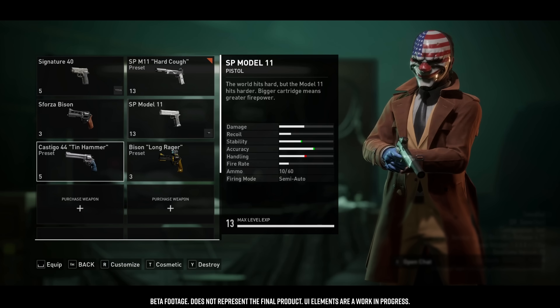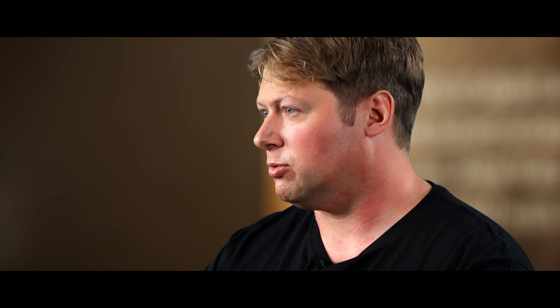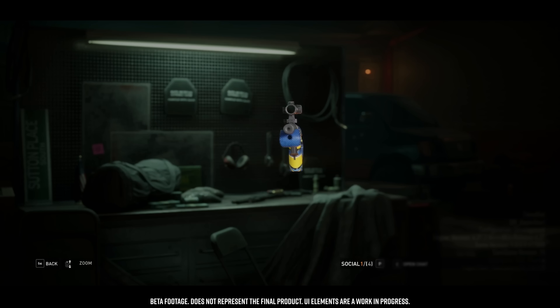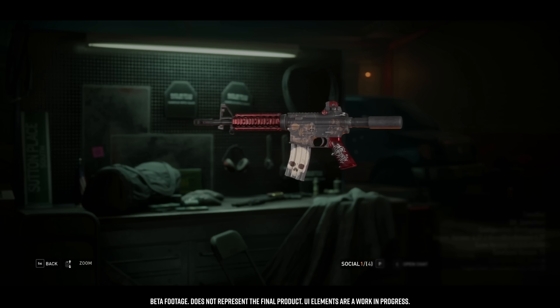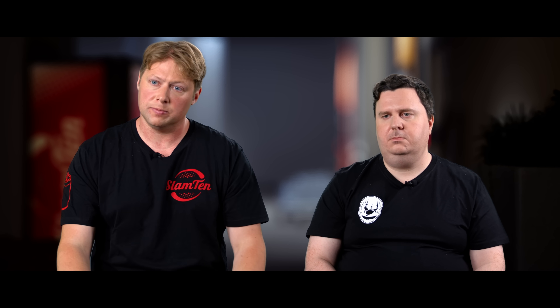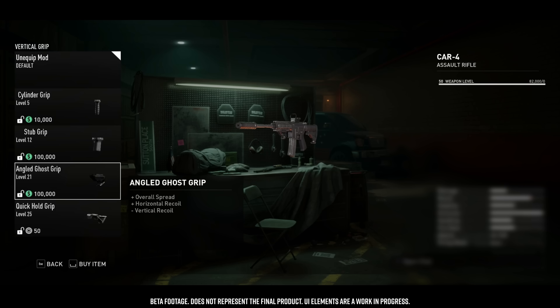Unlocking new weapons comes down to the progression system based on challenges. Those challenges reward Infamy points, which contribute to leveling up your Infamy level, and at different account levels you unlock new weapons. When playing with a weapon, you dump experience points into it, which unlocks new modifications for that weapon. If you level up the CAR-4, every CAR-4 you buy will be the same level — it's not tied to a particular copy. The only thing specific to a weapon instance is which mods you've paid to unlock on that version.